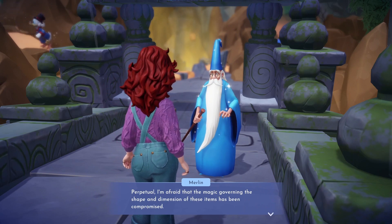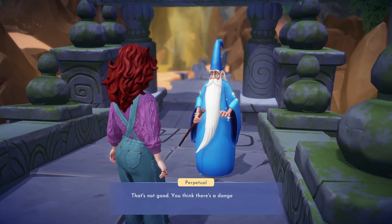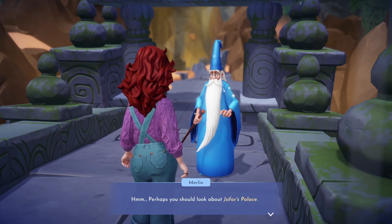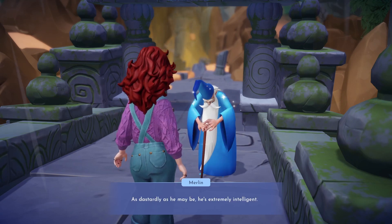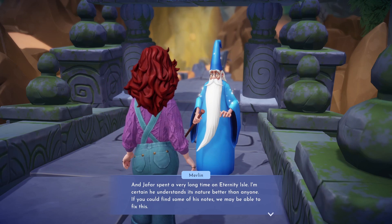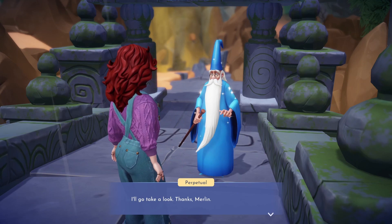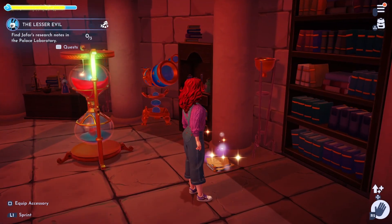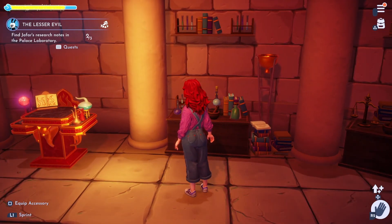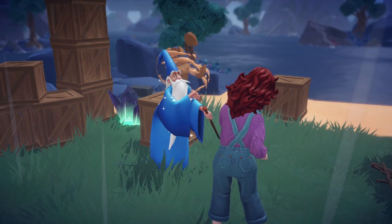We'll need to search his palace for some notes. Head back to Jafar's palace and make your way to his laboratory to search for the notes. You should find 3 piles of notes scattered around the lab. Once we've found all the notes we can head back over to Merlin.